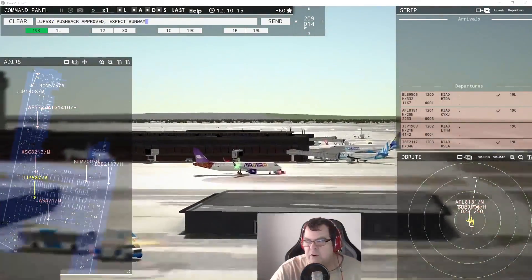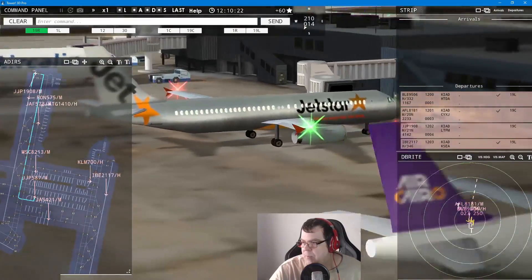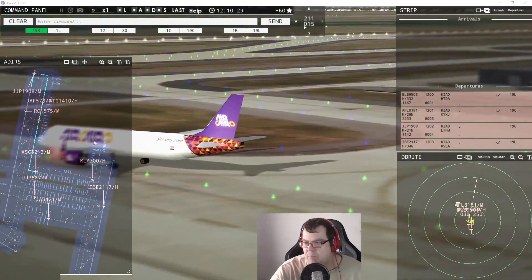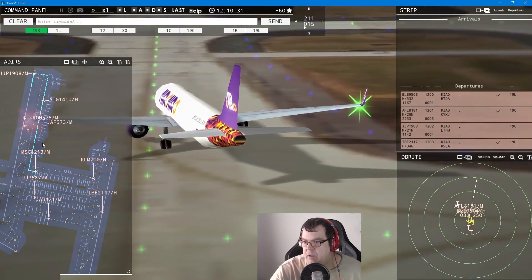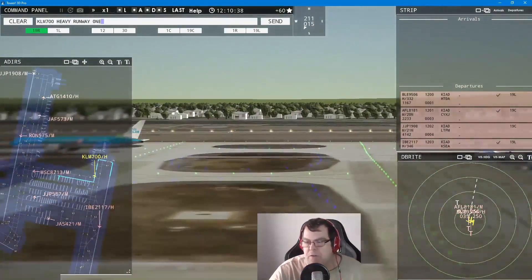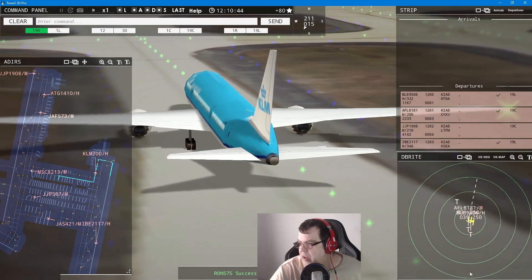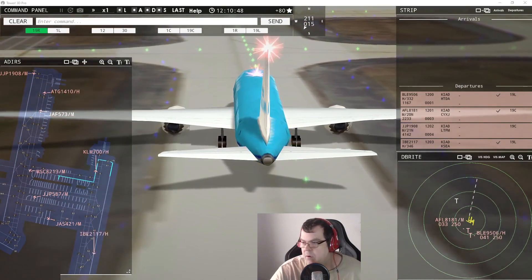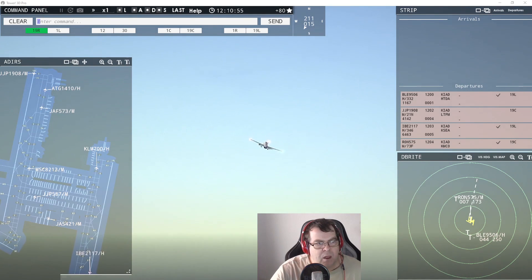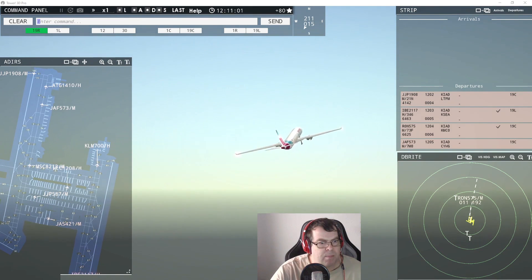Orange Liner 587, second one pushback approved. Air Cairo 8213, continue taxi. Aeroflot 8181 heavy, runway 191 left, line up and wait — wait, happy guys. Aeroflot 8181, contact departure — good day. Blueberry 9506 heavy, contact departure — good day. Welcome Air 1208 heavy pushback approved, expect runway 191 left. Jet Center 421 requests taxi to runway 191 left.